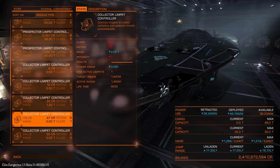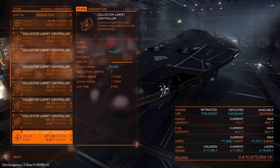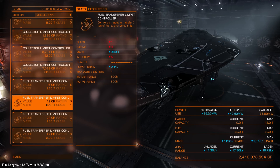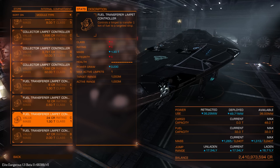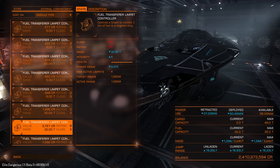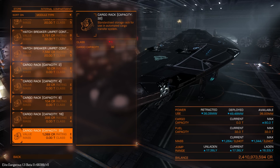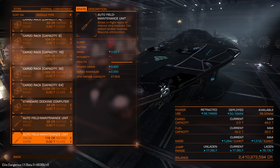Collector limpets are for collecting drones — cargo collectors. Lifetime 420 seconds, target range 1.4 kilometers. 420 seconds is actually 7 minutes, so you can collect a lot of cargo containers in 7 minutes. Fuel transfer limpet — max active limpet 1, target range 800 meters. So you can transfer fuel between ships.